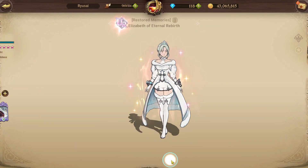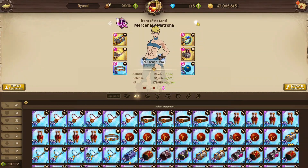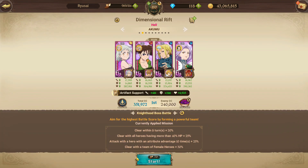Light Liz is on HP defense, Diane is on HP defense, Matrona is on HP defense, and Margaret is also on HP defense. We just have CC card sets and HP food. You have to clear with all female heroes. You have to attack 10 times with attribute advantage — that's why you have blue Matrona and blue Margaret.